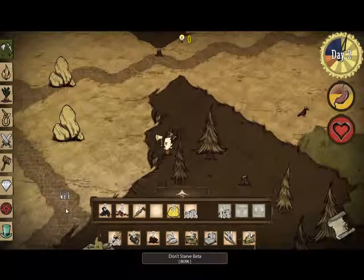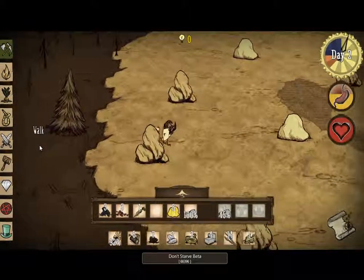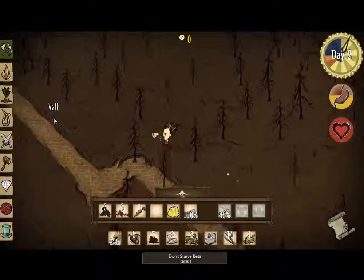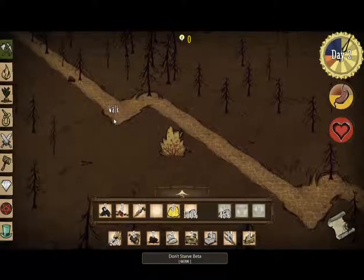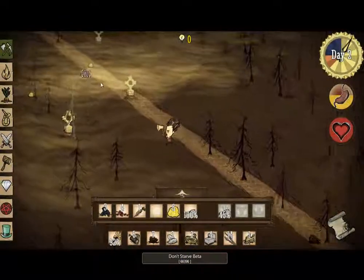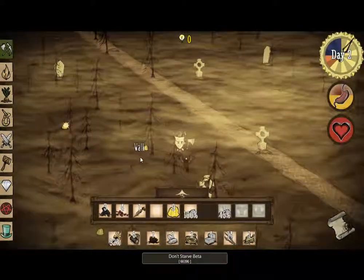I've got a little thing to show you. I think it's over here. I just had a little walk around on my level then quit, because obviously it saves at night. I just thought I'd try and find something interesting. There's little stuff like this — it's a graveyard. You can dig up the graves but I'm not going to do it right now because I haven't researched a log suit which will keep me alive.